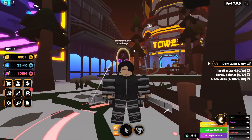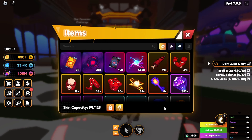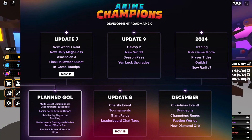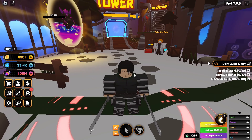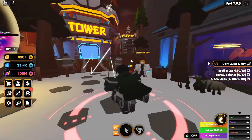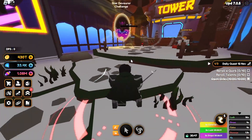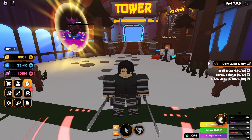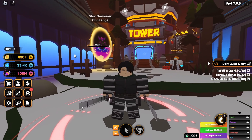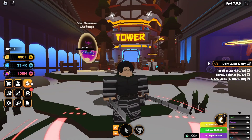We also have devourer crystals. Currently you cannot use these in-game — if you check the road map, there's a new galaxy incoming in a few more updates, and in that galaxy these devourer crystals will likely come into use, or maybe in a further update there will be a machine for them. Currently there's no use for them, but I'd recommend collecting them since you have to complete your Star Devourer challenges every day anyway.